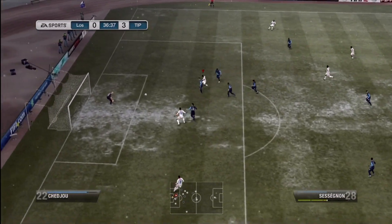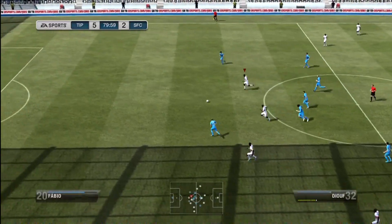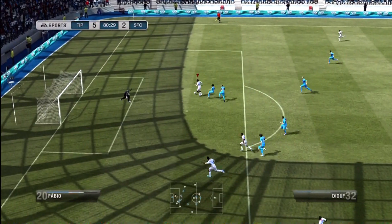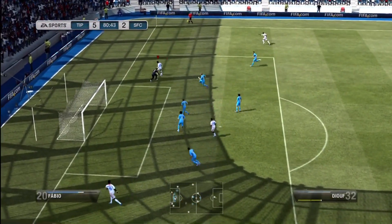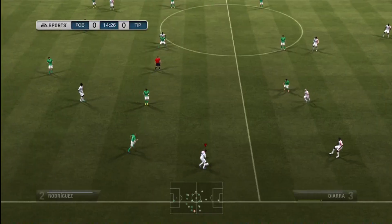Here's some moves from Sesegnon — as you saw, the four-star scoop turn. And then this is actually a pretty crazy goal. I do a fake shot going backwards and somehow it gets by the goalie.